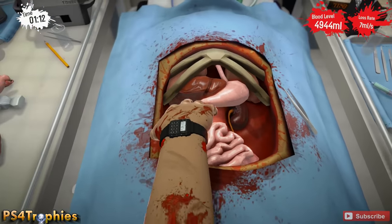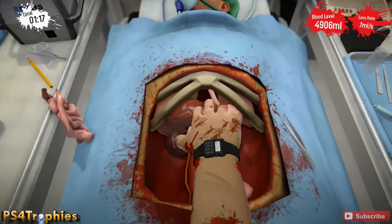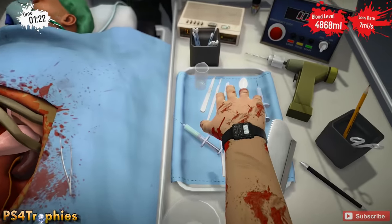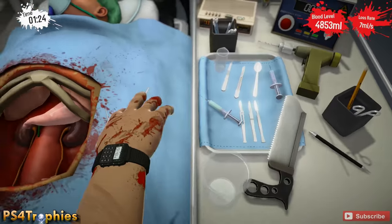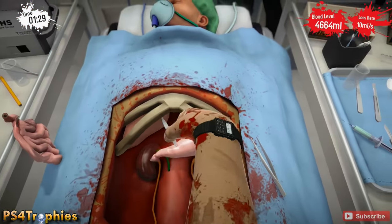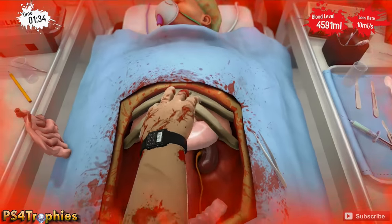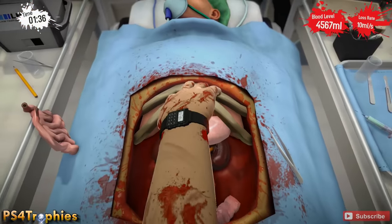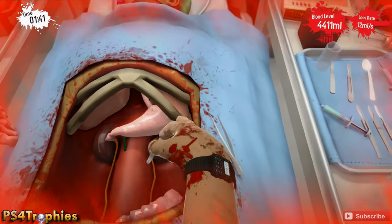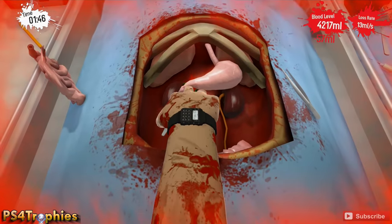We're going to replace the kidneys which are at the bottom, but before we do that we're going to pull the liver out — it's right there to the left of the stomach. Then we need to cut the esophagus from the stomach. It's the pink tube-looking thing at the very top. Grab a scalpel, grab a long one, and if you're holding it closer to the bottom it makes this a little easier. I'm having a little difficulty here but at some point I will sever that, and then I'll remove the stomach from the chest cavity.